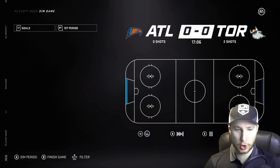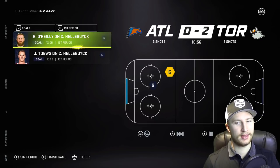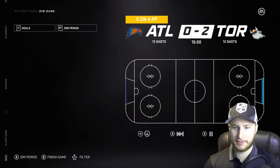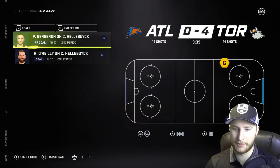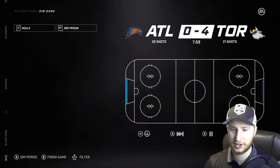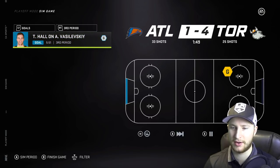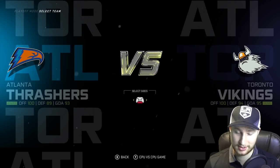Game five — goal from Jonathan Toews, another goal from Ryan O'Reilly. Toronto up 2-0, Atlanta has a power play but can't capitalize. O'Reilly scores right after — 3-0 Toronto. I think this is done. Atlanta has another power play, let that one slip by as well. Taylor Hall gets them on the board — 4-1 with five minutes left. 49 seconds... let's see who's going to win.